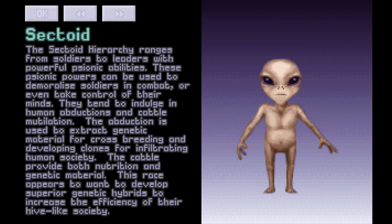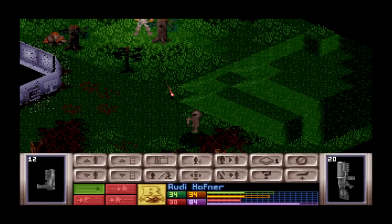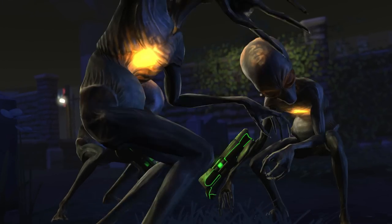We made an attempt to modernize and update the enemies from UFO Defense, but kept the core ideals from Enemy Unknown. Sectoids are the grunt enemy — they're small, thin, and look physically weak, but they are intimidating enough to present a challenge to new players.